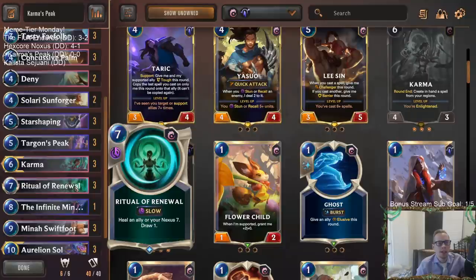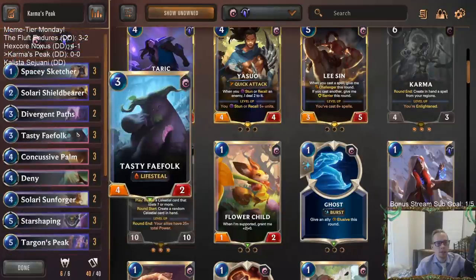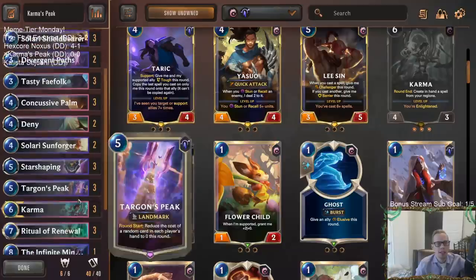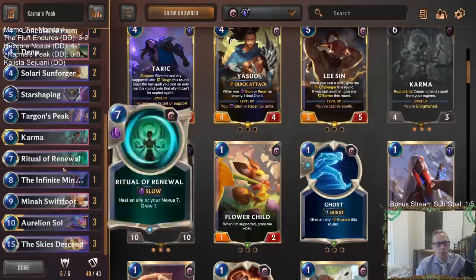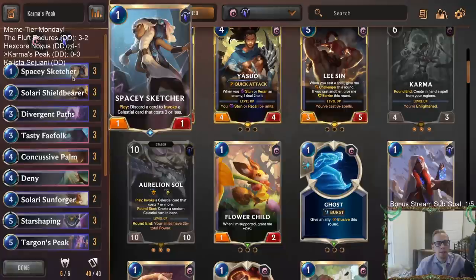Since we're going to be behind, we need to heal our nexus to stabilize. Ritual Renewal can heal an ally or nexus seven and draw a card - another great hit with Targon's Peak. Make this cost zero, heal seven - that's a third of our life total and draw a card. Then Star Shaping too. With Star Shaping, Ritual Renewal, and lifesteal units like Tasty Fae Folk and Solari Sunforger, we can stay alive longer. We also have a couple of Denies for protection.